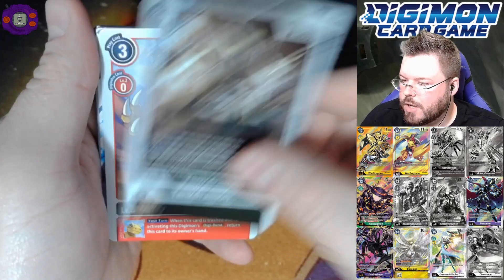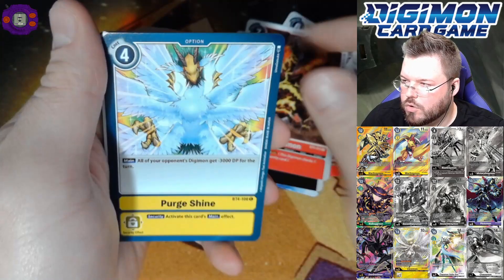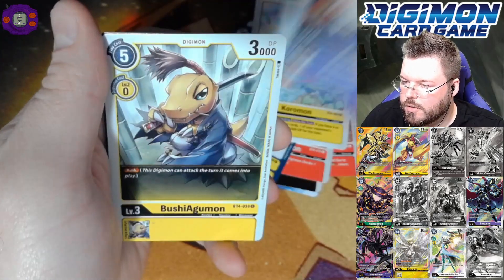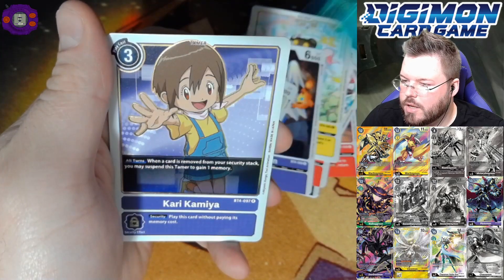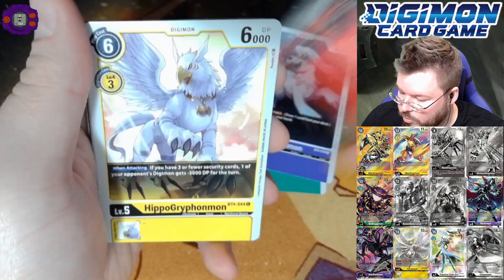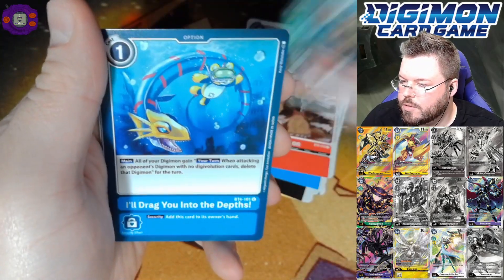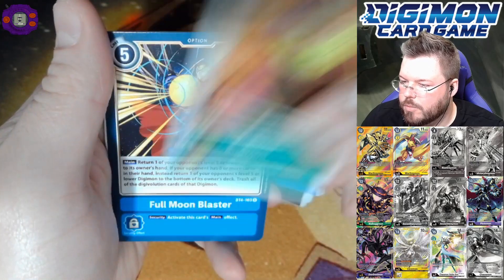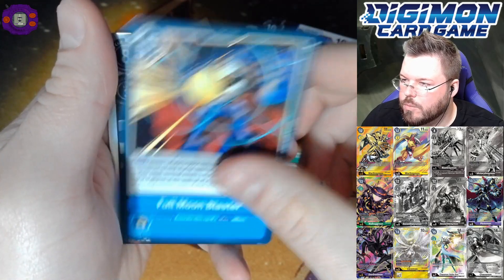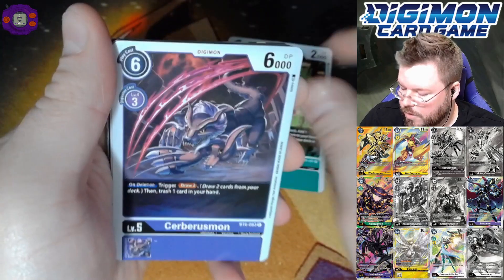Tankdramon, Agumon, Biyomon, Volcdoramon, Koromon, Bushy Agumon, Pollen Spray, and Kari for our rares. We got another super hit — fairly certain this is a super — Gawappamon, Spinomon, Drag into the Depths, Budmon, Full Moon Blaster for our rare, and Gawappamon for our second super hit of the box.